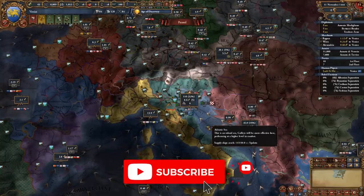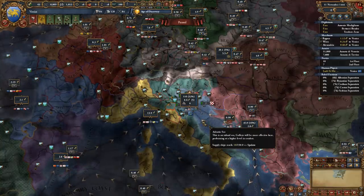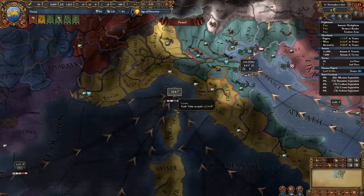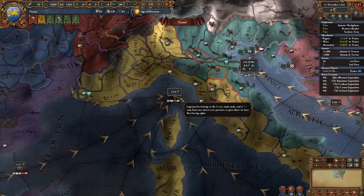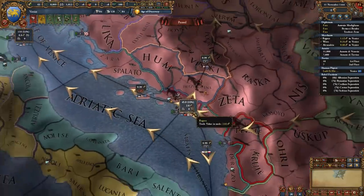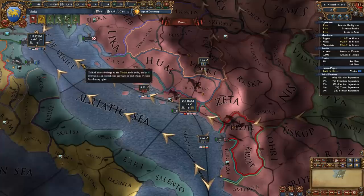The trade system in EU4 is represented by trade nodes. There are two types of trade nodes in the game: end trade nodes, which are nodes where you don't have any outflowing trade from, meaning you only get trade from other parts of the world and keep all of it; and non-end trade nodes, where trade both flows into and out of the trade area.